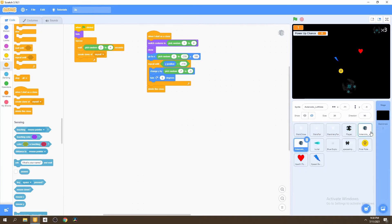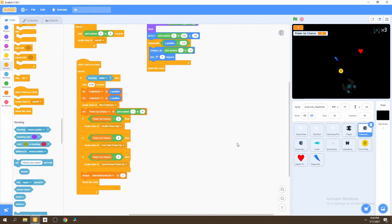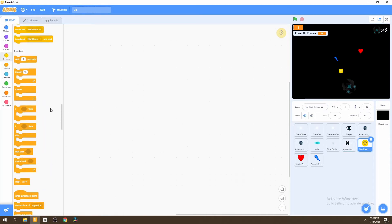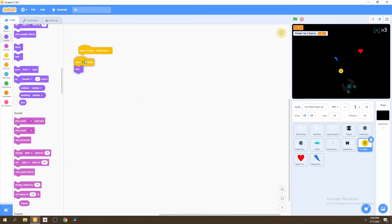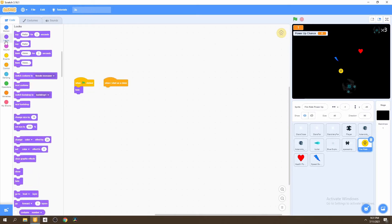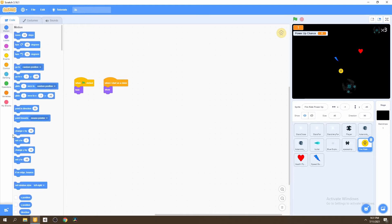Let's duplicate this script and delete the original. Now we need to add functionality for our power-ups to start falling down. Starting with the fire rate — when the flag is clicked, we hide. What we do need is the 'when I start as clone' block. Once we start as a clone, we'll show our power-up and go to the explosion position using the explosion X and explosion Y variables. Right after this, we'll start falling down.